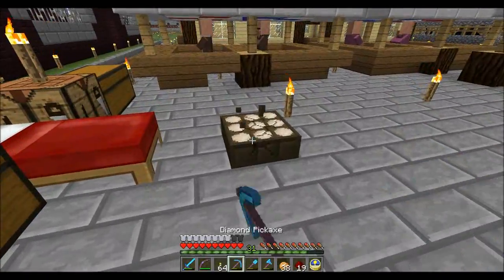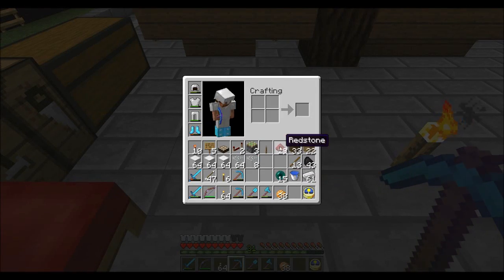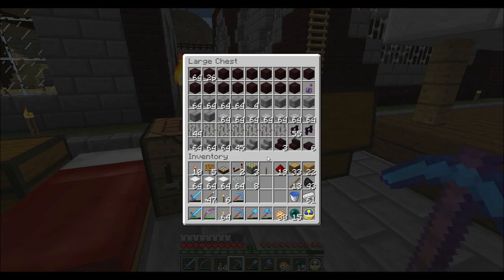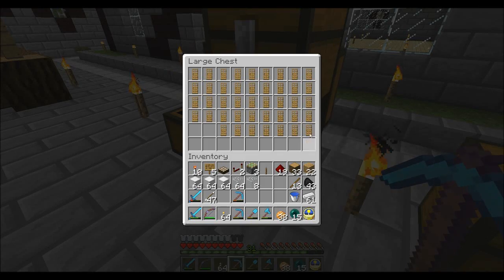I'm fairly certain I can break this with a pick — yep, good. It's not like Feed the Beast where pretty much everything is broken the wrong way. I'll chuck those torches in the chest because I need to free up some room. As you can see, I've got lots of iron blocks. I went to the iron farm back at spawn.